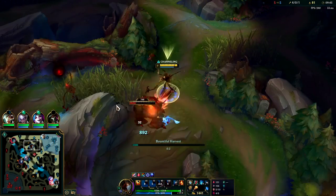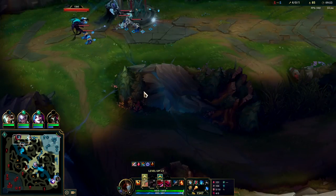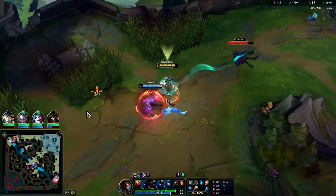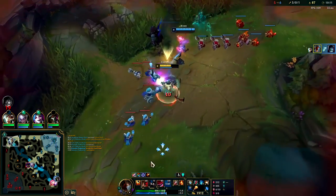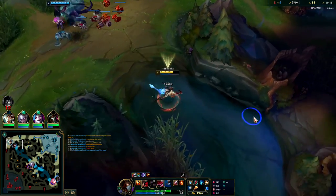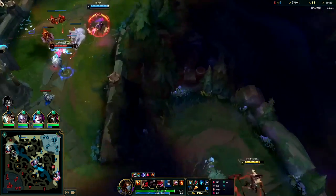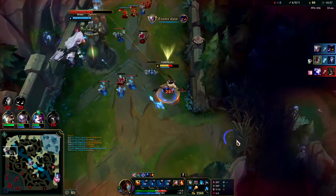Usually use E when the Fear is about to end so they can't dodge it and you're not wasting the silence duration. I missed my Q on him — tragic. I'll get a red buff, auto, slow him down with the red buff auto, W — down you go. I got the Yorick kill. If enemy champions are smothered by minions or monsters, hold down the tilde button on your keyboard and it won't let you click on anything but a champion.